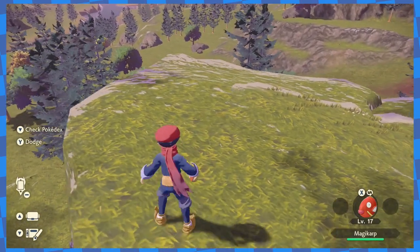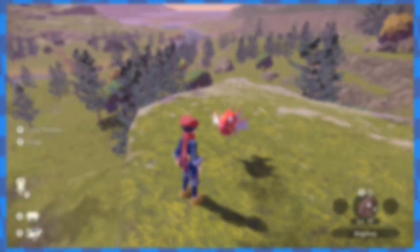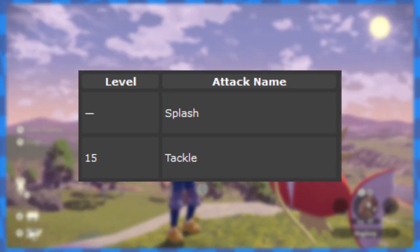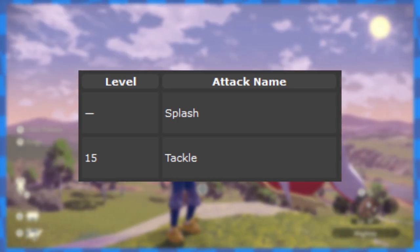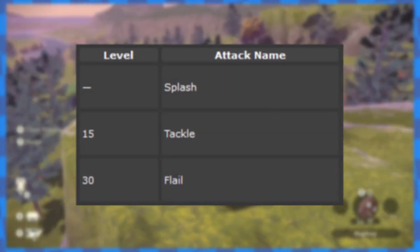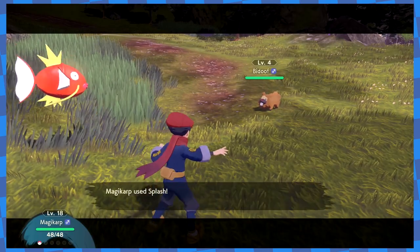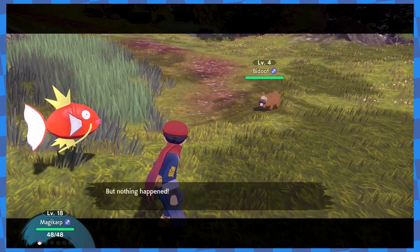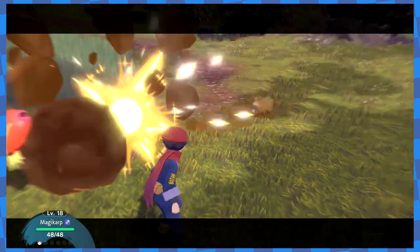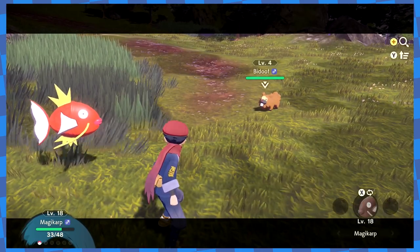If you've seen people do Magikarp challenge runs for other games in the series, you might be familiar with some of the techniques people use. In every game since the first generation, Magikarp learns Tackle at level 15, and in many games it can learn other moves too, like Flail and Hydro Pump. So what moves can Magikarp learn in this game? None at all! It doesn't even learn Tackle, which has been part of its moveset in every single generation. In this game, Magikarp can only ever know Splash, which is useless. So to attack, you need to drop the PP on Splash to 0 so he starts using Struggle, a weak attack that also deals recoil damage. There's no other way to attack enemy Pokémon.